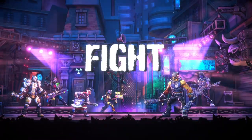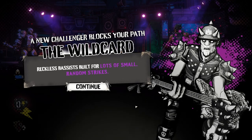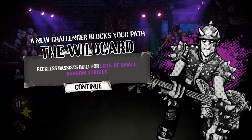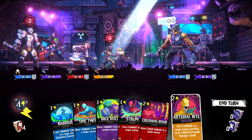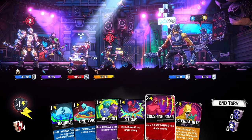It's almost like it's got a very Borderlands aesthetic — it's not just that it's comic book-y or cell shaded or just the character design. It's all of those things combined that feels very much like it's straight out of Borderlands. 'Reckless space is built for lots of small random strikes.' So they are slowly introducing us to all of the different enemy types. Looks like we don't have any buff right now.